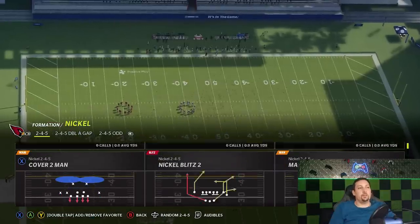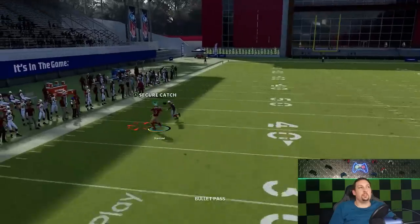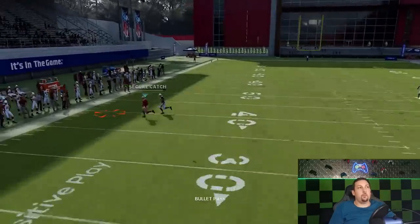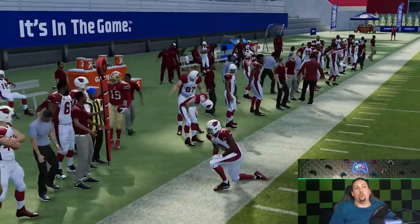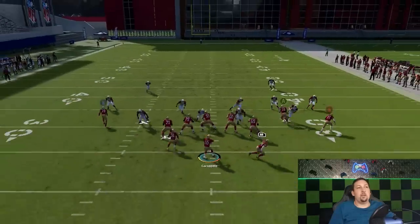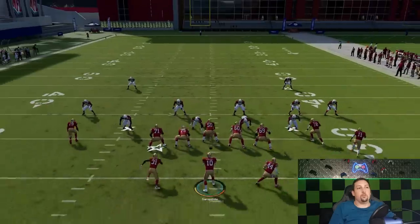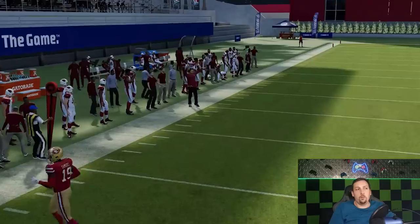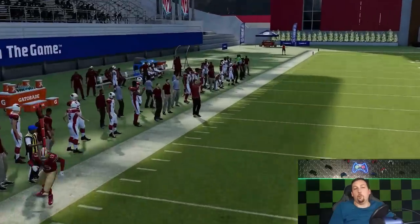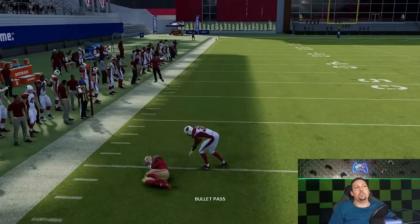Another really good man play is the slot curl. This really only has success against man cover one — against man cover two it struggles. You're basically just waiting for this guy to get outside of the cornerback, then bullet pass lead away. You can steal that pretty much all game. If you throw too early or too late it's going to be a problem, but if you throw it on timing it's in the programming — it's going to beat it. Run it from the open side of the field because you want as much room as possible to the sideline.